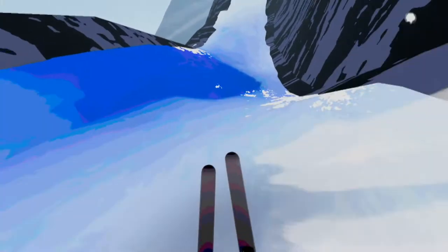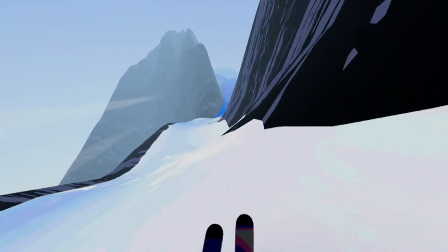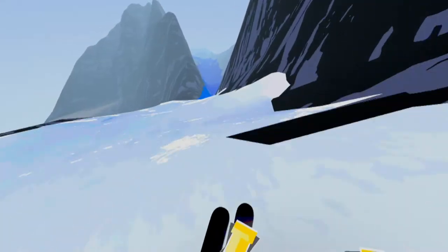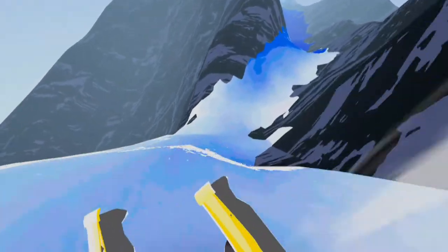The fourth course, called High Altitude, has been added to the already dynamic existing courses. The High Altitude course gives you a great feeling of high speed as you fly down the mountain ridge above Timberline. This brings the total to four downhill courses to race, not counting the tutorial.